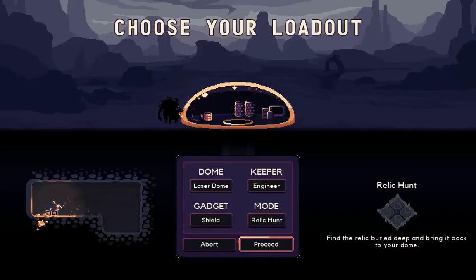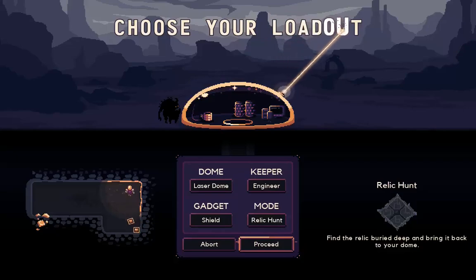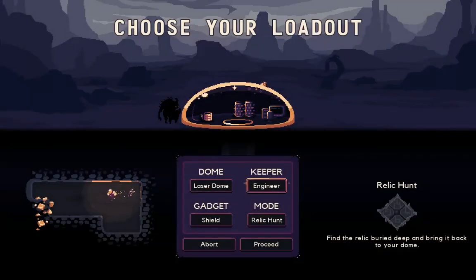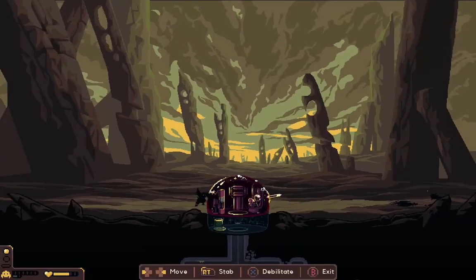The game starts off by offering you several options to augment your loadout. Here you have a choice of different dome types, keepers, gadgets and modes that you can start off with. The dome type will allow you to use different weapon setups. You start off with a simple laser dome which will fire a beam towards enemies, but I highly recommend unlocking the sword type. I found it to be a unique type of weapon, combining melee and ranged weapons in a single package, and it quickly became my personal favorite.